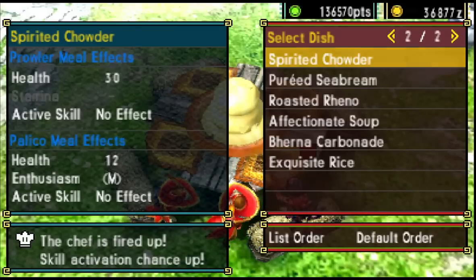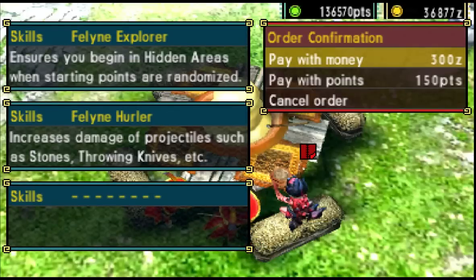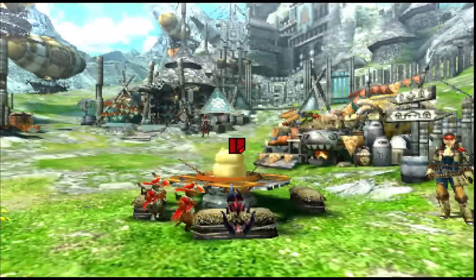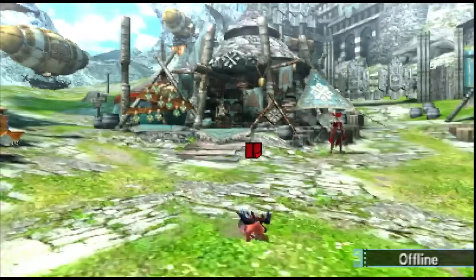I'm going to eat here — the Buerna Carbonade — specifically with the feline explorer so that it can start in the secret area and work my way gradually down to deliver the 1500 Wycademy points.